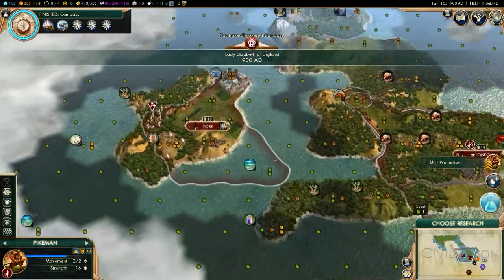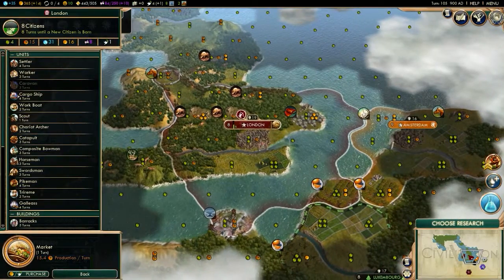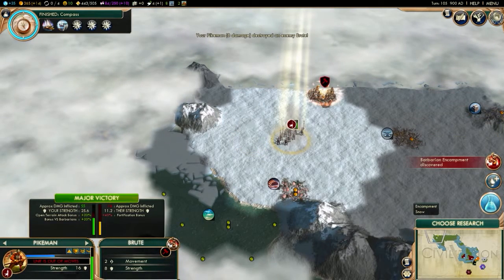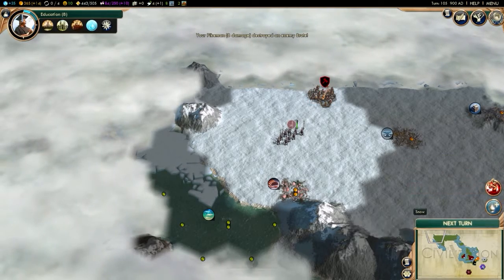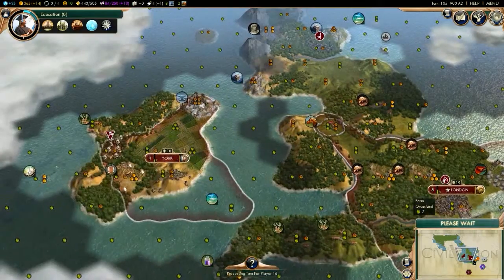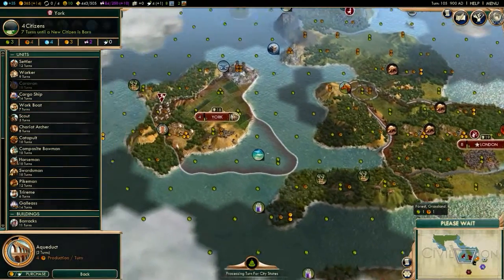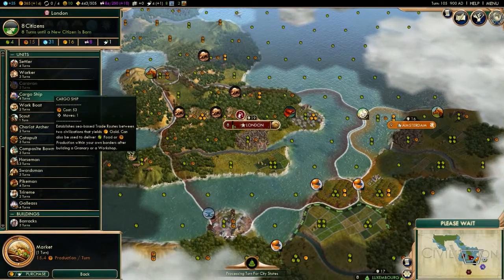Got compass — now I can produce a galleus. Another open combat bonus — let's just destroy them. Let's go with education. One turn until that market's done, three turns until this aqueduct is done. After that's done I'm going to build a cargo ship here — it'll only take four turns. I definitely need it.